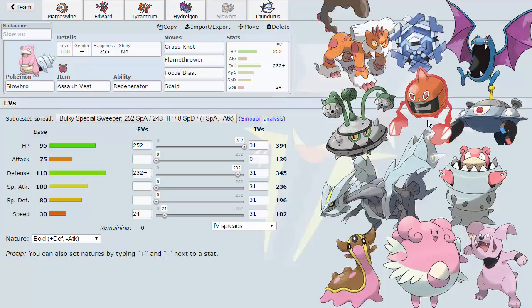Against Choice Scarf Magnezone, we only take roughly 50% from Thunderbolt, and Focus Blast OHKOs it back, so it can never really stay in on me at full health. That's what Regenerator is great for — it gives back all your health without needing to invest a slot in Slack Off or relying on Wish passing, which is really nice.